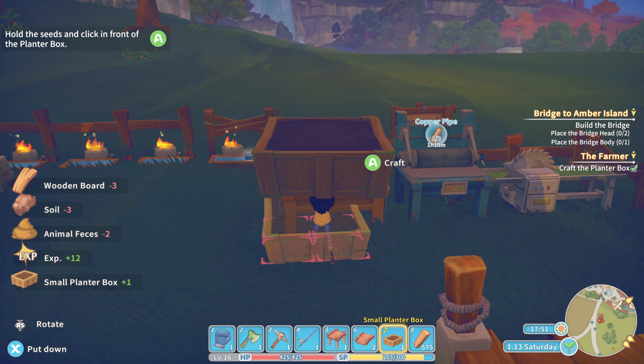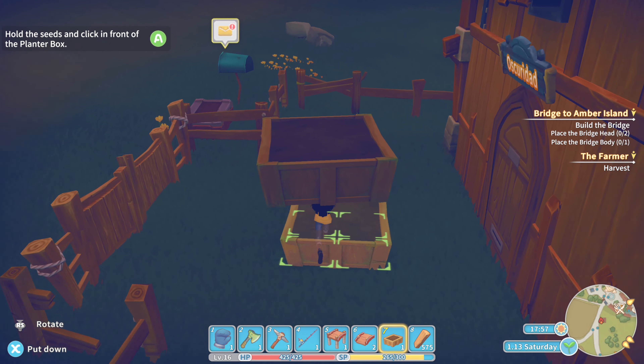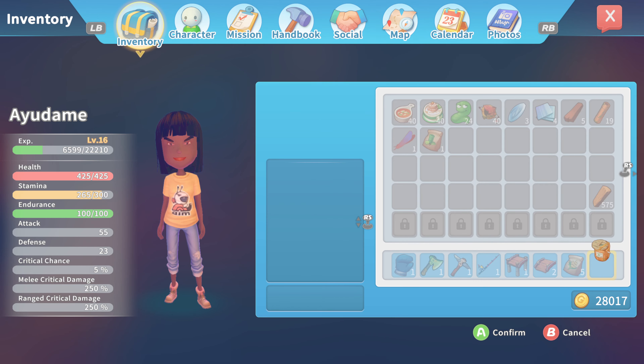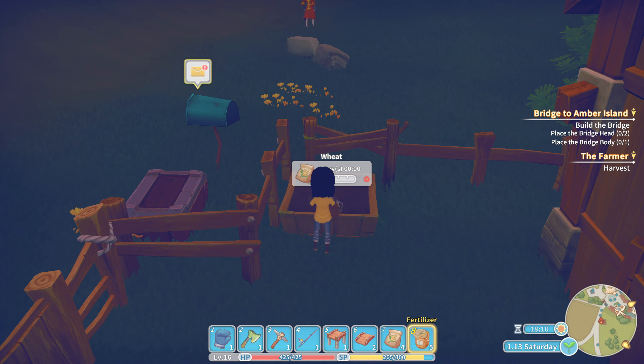Craft the small planter box if you have the materials needed. Take the wheat seeds and place them in the planter box. After that, you can fill it with fertilizer all the way until the bar is maxed.